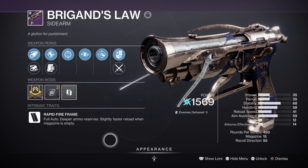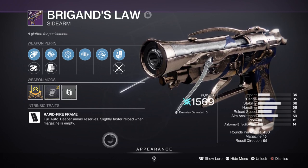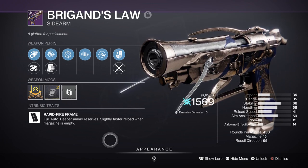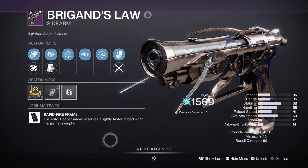Alternatively, Brigand's Law is a great Arc sidearm to use if you want to rely on your primary slot more. It can roll with Voltshot, so after a kill and reload your next shot will jolt a target, which is very useful for quickly wiping out a large group of red-bar combatants in one go.